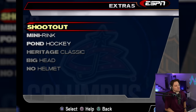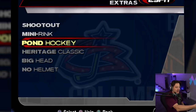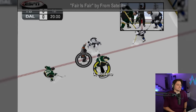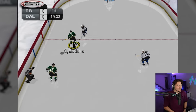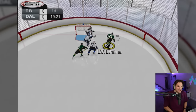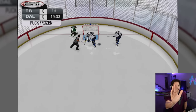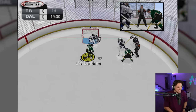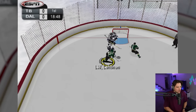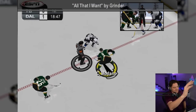Our last game mode is extras, which has a shootout, mini rink, pond hockey mode, big head, no helmet, and a heritage classic to unlock. There is an outdoor mini rink for 2v2s — we've been asking for this in NHL for so long and they had it in 2005. It's actually a beautiful ODR too — we got the fence instead of the glass, and we're taking face-offs where there is no face-off circle. What a goal! I can at least beat the computers at this. Look at the pine trees with the snow coming.